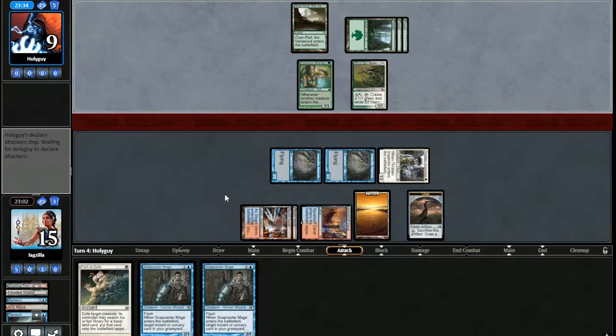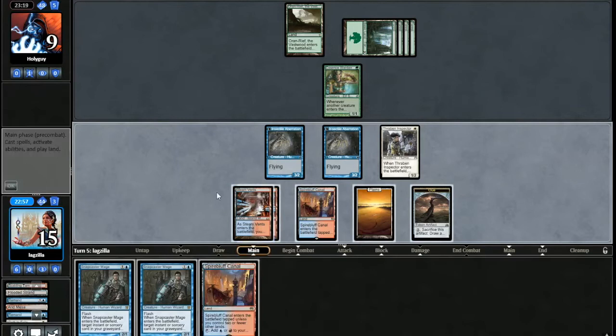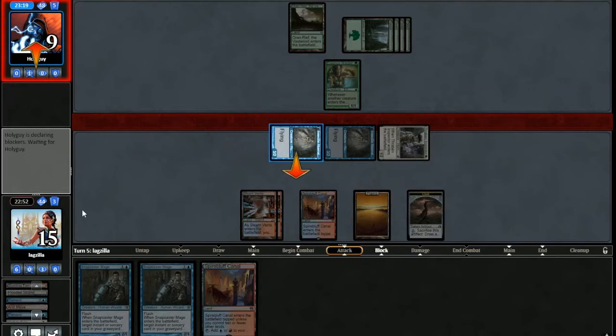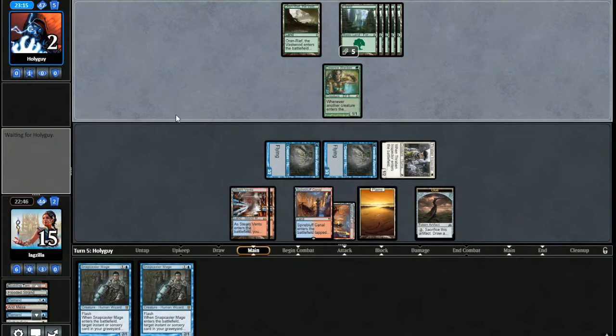They don't attack with Rishkar again — not sure why. I'm going to go ahead and Path the Rishkar. We should have basically lethal next turn — well, two turns we'll have lethal. This is the power of Delver right here, especially in multiples. Now if we had a Bolt, we would definitely use it. No Bolt, but we have Snap Remand and then Snap Path on our turn.